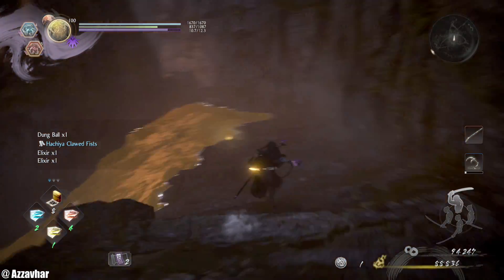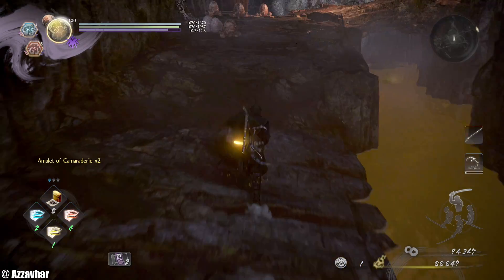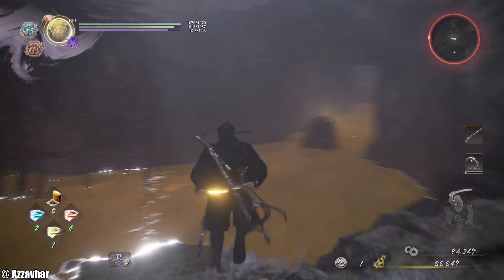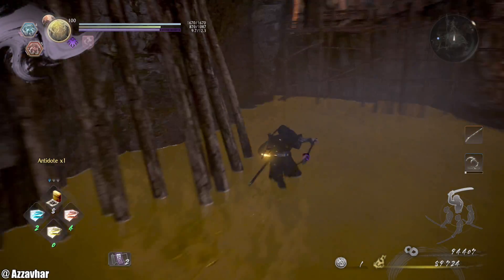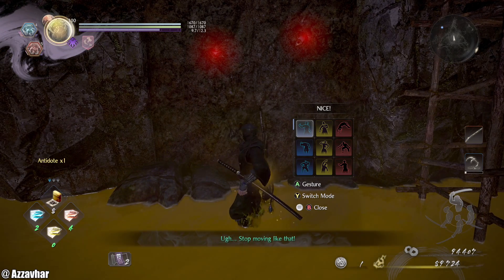Grab the item down here near the sewage. I think there's a fake wall somewhere in this area. An elemental there — just give them the old feather tickle. There's a fake wall over here by the sewage. Going to try the blue one — uh oh, doesn't like that one.